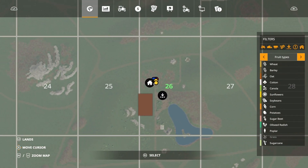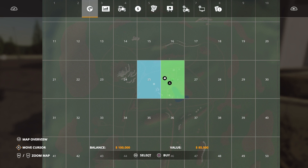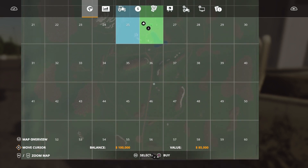You start out with a few things in New Farmer mode and one field, but as you can see you've got plots of land here. They're all $85,000 to buy, and you try to go around and pretty much just build your own farm.